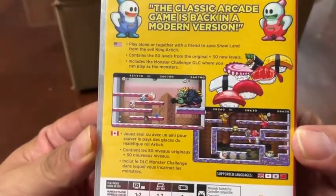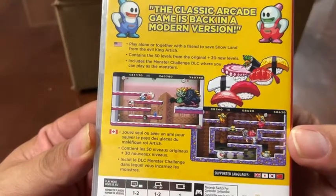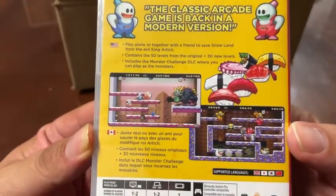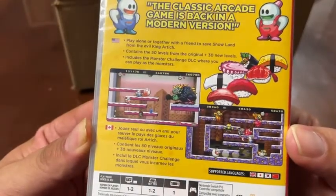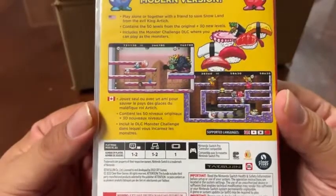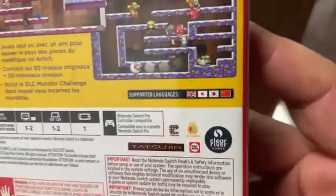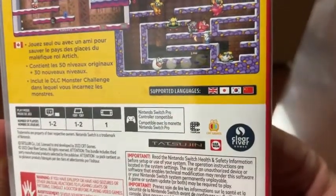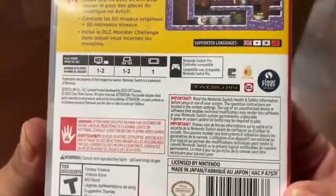Play alone or together with a friend to save Snowland from the evil king Artych. Contains 50 levels from the original and 30 new levels. Includes Monster Challenge DLC where you can play as the monsters. And then everything I just said but in French. I love that they put a British flag for English, Japanese, Korean, and Russian. I guess they're covering all their bases.